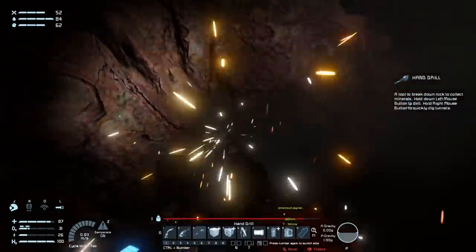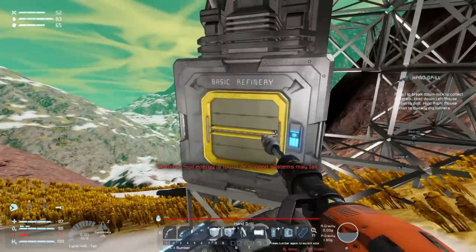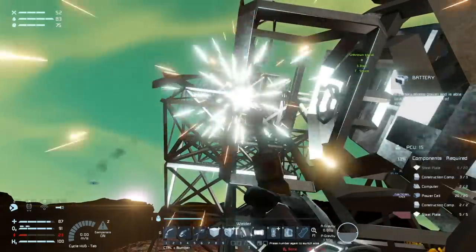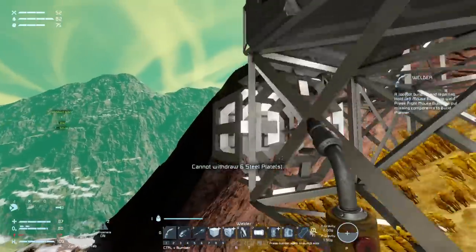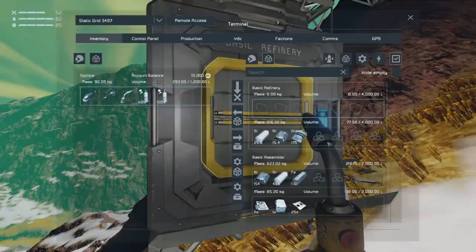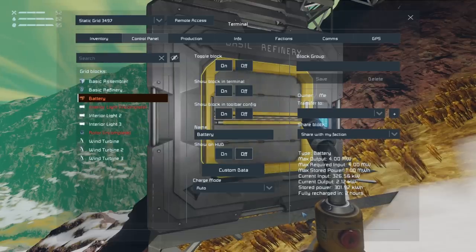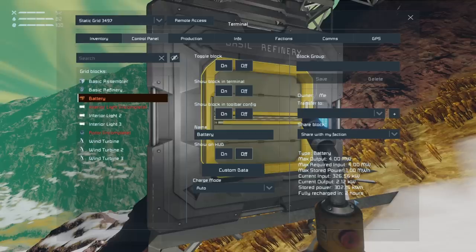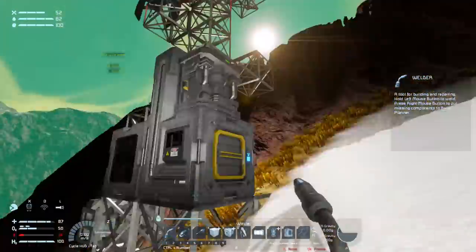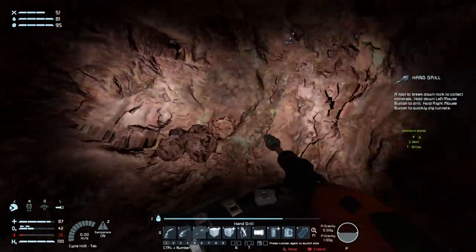That's why I think Keen added the upgrade modules to the refinery and assembler — so you could have one assembler doing stuff faster, which is less of a performance hit than multiple assemblers doing the same thing. Ideally we wouldn't want to create a situation where people have to have massive arrays of basic assemblers. So it's not ideal to try and take away that functionality from the advanced assembler unless you can add upgrade modules to the basic assembler. I know I'm not capable of that level of modding — that's out. Now that we have a battery, the refinery recharged in two hours — perfect.